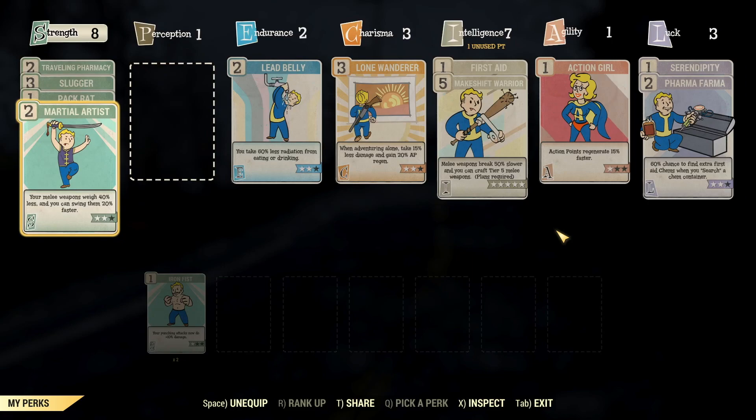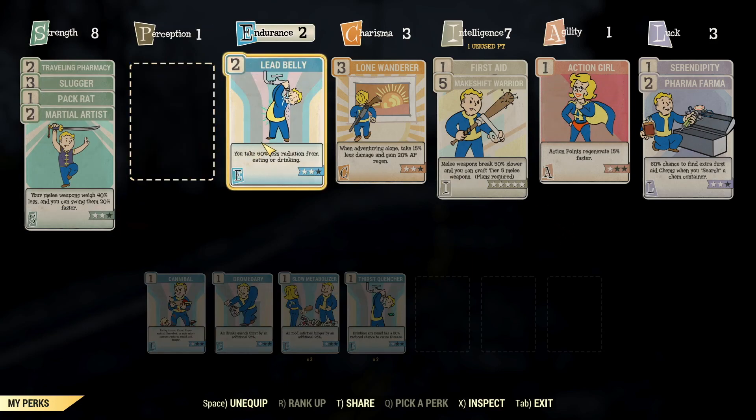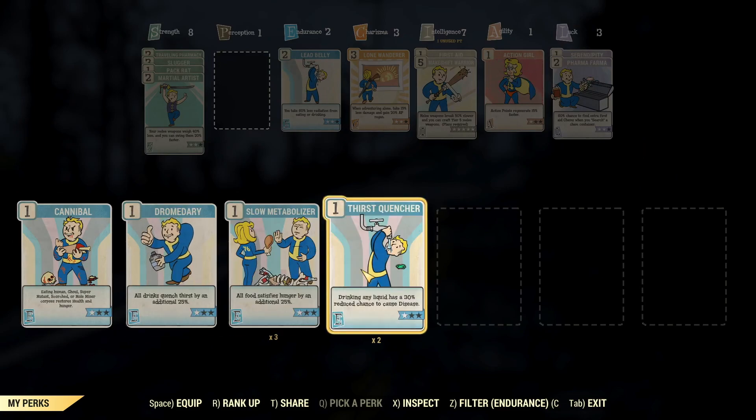In Fallout 76, things would have to work a little differently. Passive perks wouldn't affect damage cards, because by the time you're level 100, you'd be a super overpowered character. So not all abilities would be passive. The only things I think should be passive are little small things — things like Cannibal, Dromedary, Slow Metabolizer, Thirst Quencher — essentially perk cards that don't affect the PvP aspect of the game.